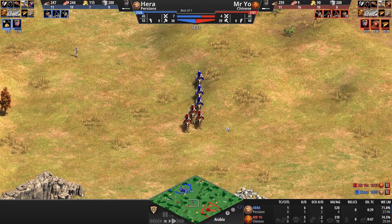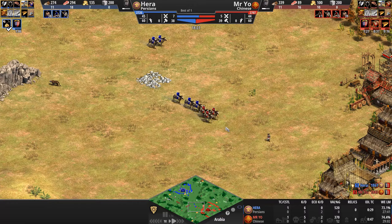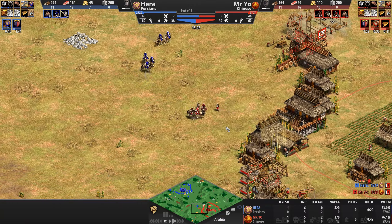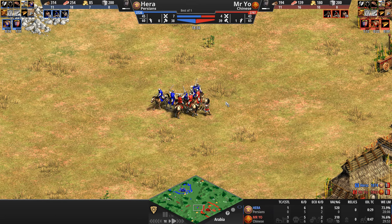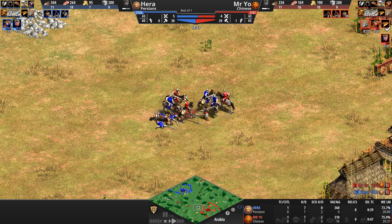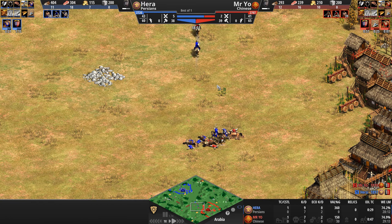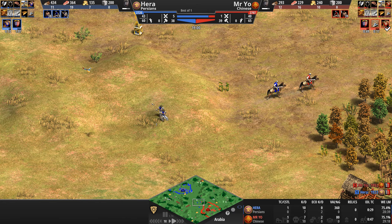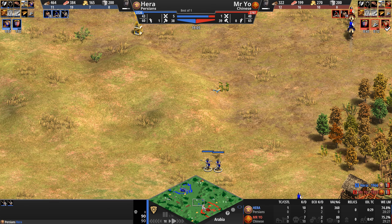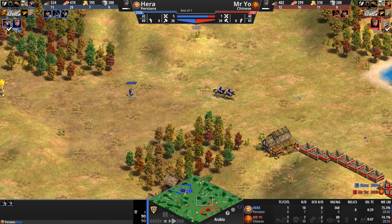18 in-game seconds is not exactly life-altering momentum for either player at this level. Mr. Yo retreats home to the safety of a spearman that pops up. Hera now has five light cav with a good amount of HP, decides now is the moment to engage — the spearman goes down and he does lose two scouts for it, but it's a fantastic trade. Hera takes the kill lead.